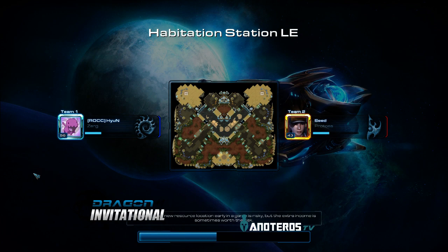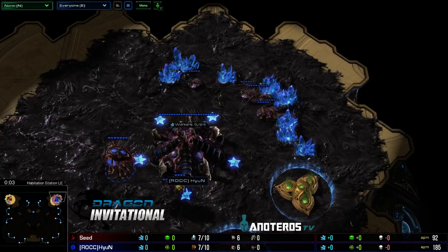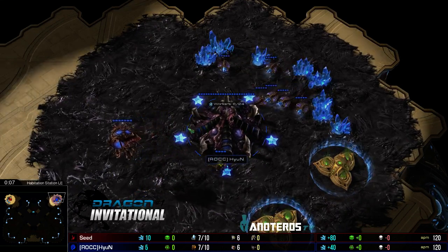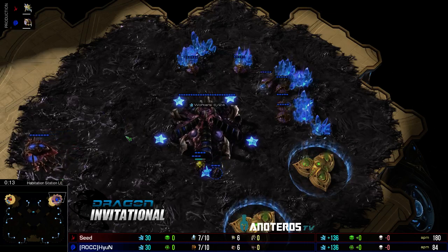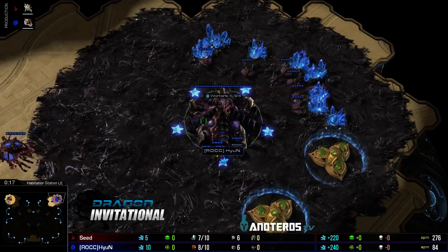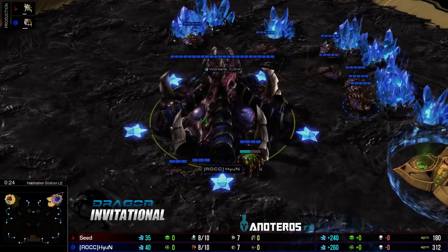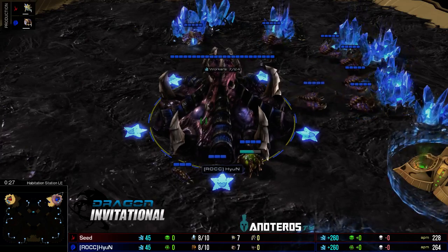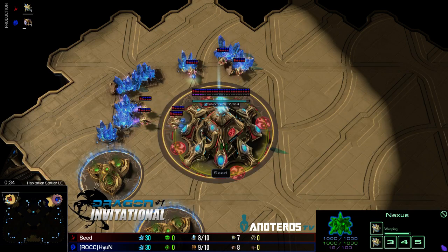Predictions for this match — roaches at HyuN, I think. I'm not a huge Protoss or Zerg player so PvZ is a little less clear to me than Terran matchups. Possibly phoenix play or oracle play quite early, we'll find out. Spawning in the upper right on Habitation Station, our blue Zerg is HyuN, and spawning top left, the red Protoss is Seed.